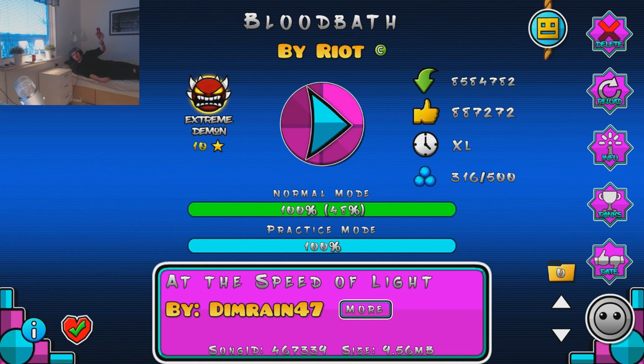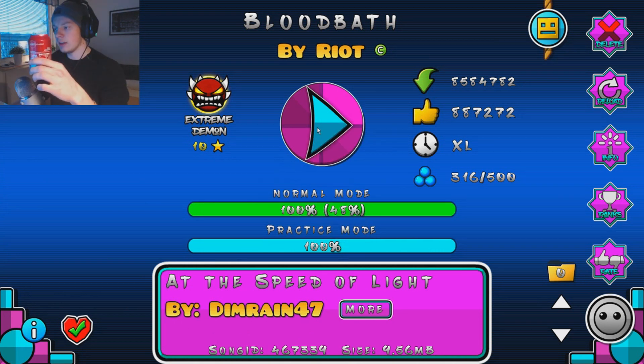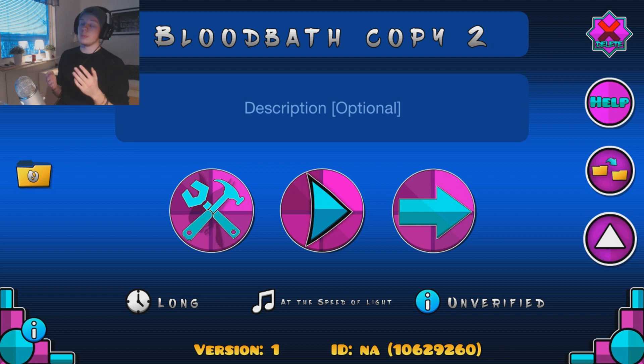Never ever forget the Coke. Step four: raise your Coke cannon and start playing the level. Step four: don't die. The fifth and final step — the good thing with this one is that it works for basically every extreme demon that you play — is that if you find a level to be too hard, you nerf it.